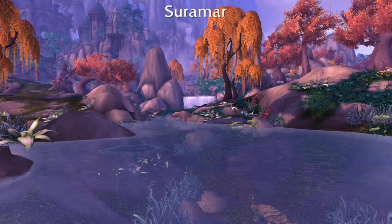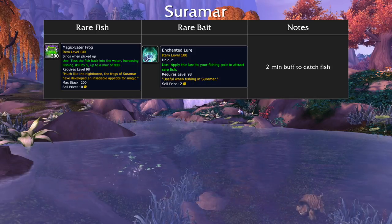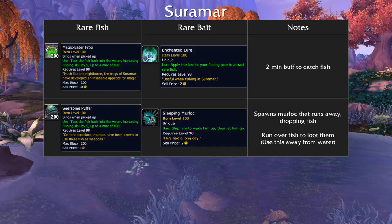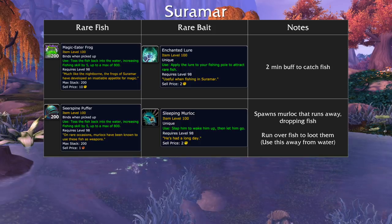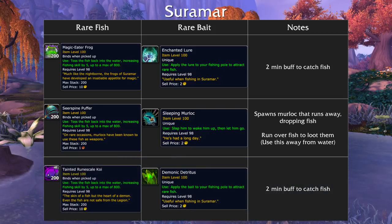Next we have Suramar. To catch the Magic Eater Frog, fish up the Enchanted Lure. Using it gives you 2 minutes to catch the frog. To get the Seerspine Puffer, you have to loot the Sleeping Murloc. When you use it, a murloc will spawn and run away, dropping fish as he does. Run over the fish to automatically loot the Seerspine Puffer. I recommend using the murloc away from water so it's easier to pick up the fish he drops. To get the Tainted Runescale Koi, loot the Demonic Detritus. Using it gives you 2 minutes to catch the fish.